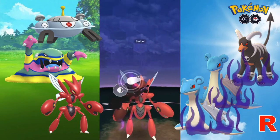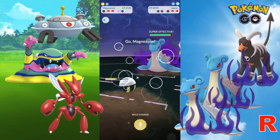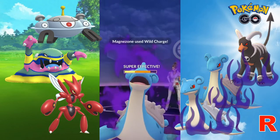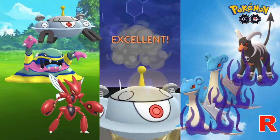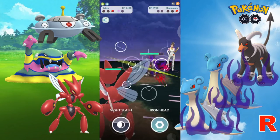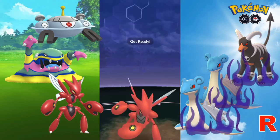Lapras goes down and Scizor is able to build up some energy before switching over to Magnezone. With 2 Wild Charges ready, we are going to fire them off back to back — it's super effective! The next one takes out Lapras. In comes Houndoom, and Magnezone goes down. Scizor comes back in and is almost able to build up to 2 Night Slashes, dishing out the first one, though it is not very effective as Houndoom is also part Dark type.